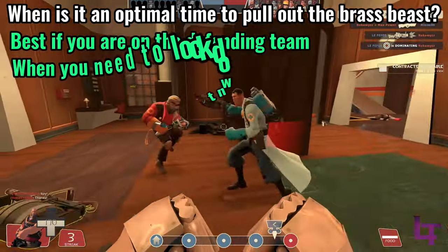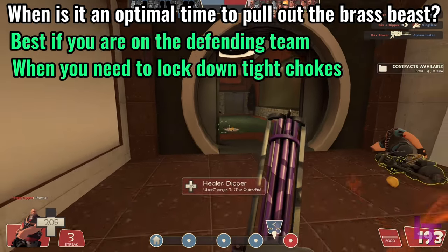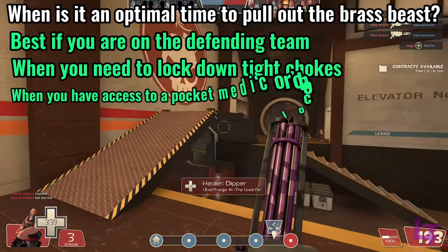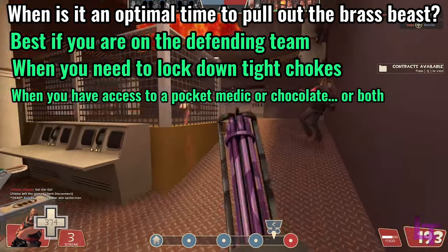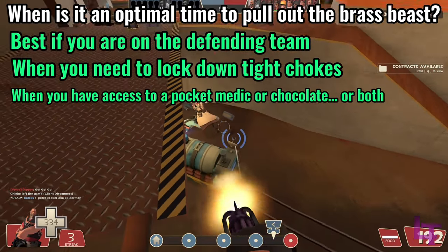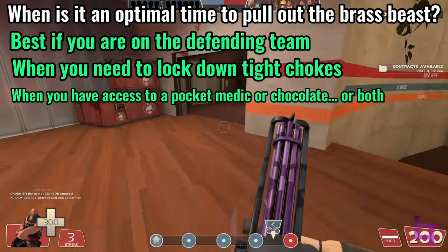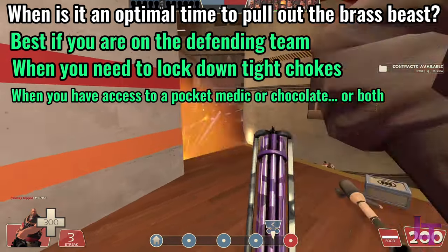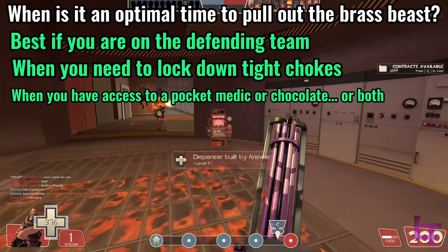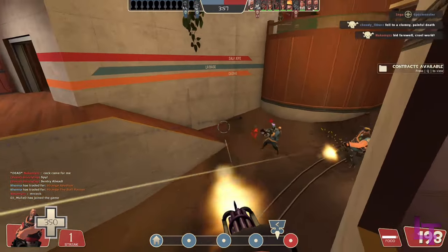The 20% damage buff and damage resistance when below half health make you great at locking down areas and tanking a ton of damage, especially when paired with a pocket medic or if you are using the Dalokohs Bar. Positioning with this weapon is also critical in maximizing your potential. Not only is it wise to consider what sightlines are best to cover, but also where your engineer's dispensers may be. If a dispenser happens to be near a sightline of interest, you can very easily keep it under lockdown with its supply of ammo and healing.